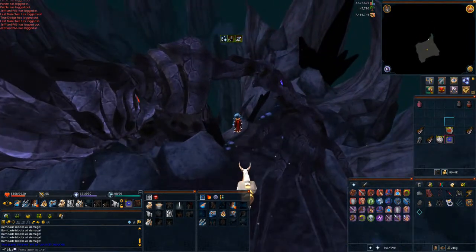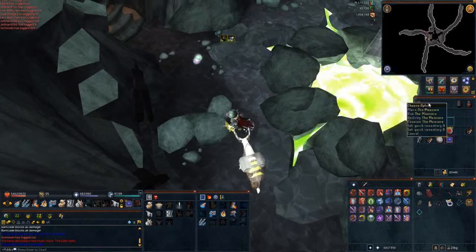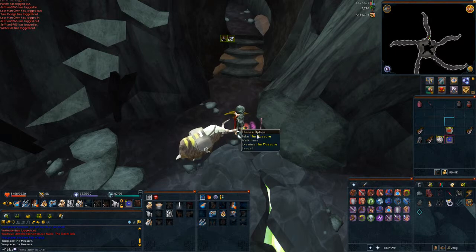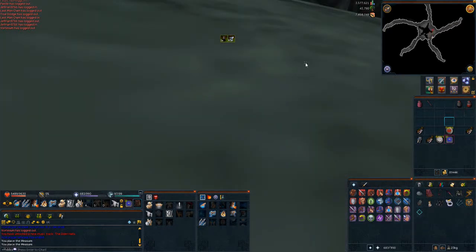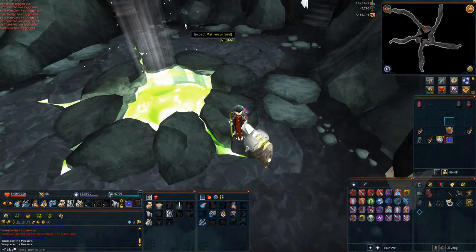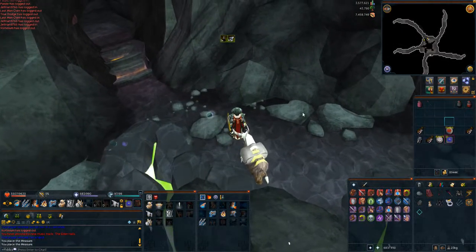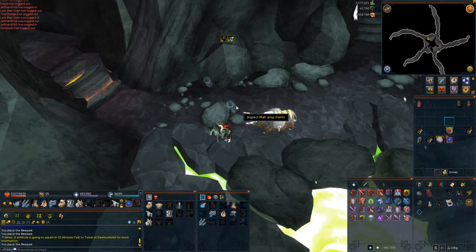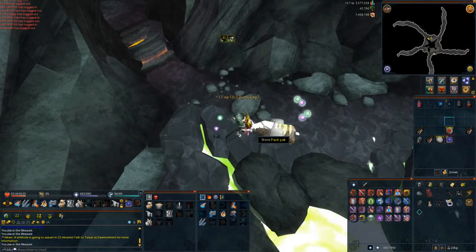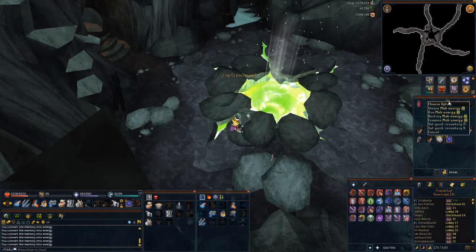Once you've gone through that stage, head down the little crevice to the northeast. This next bit is basically Divination. You'll find a stick on the floor — pick it up. Nodes will be floating around the room and you need to collect 250 energies. I found the best way is to plant the stick in the ground and wait for the nodes to come near it, rather than chasing them. You also get energies from converting memories in the massive crater in the middle. I really recommend world hopping to speed this up considerably.